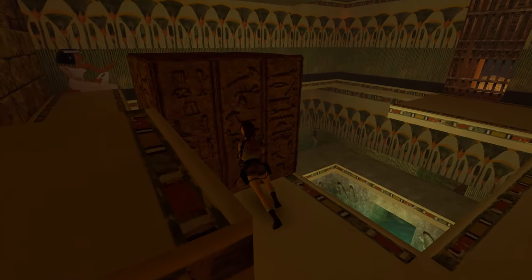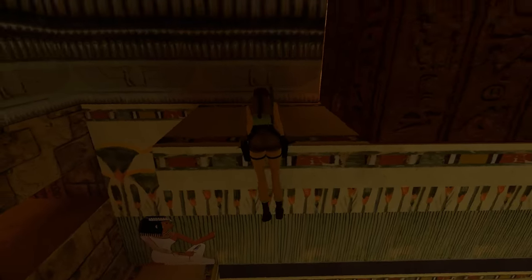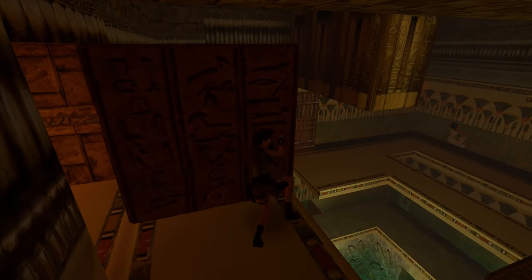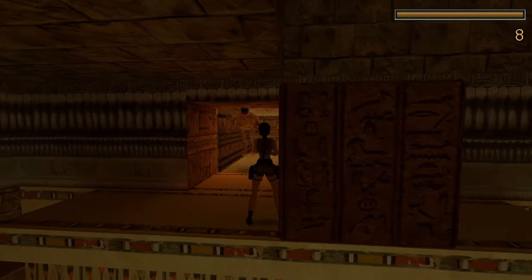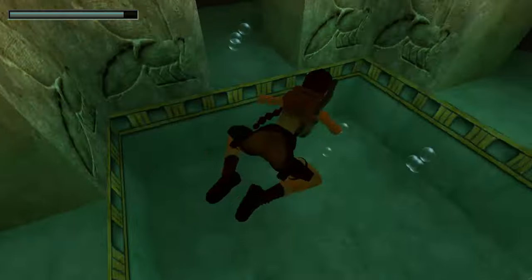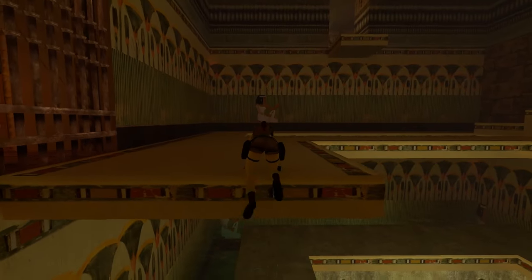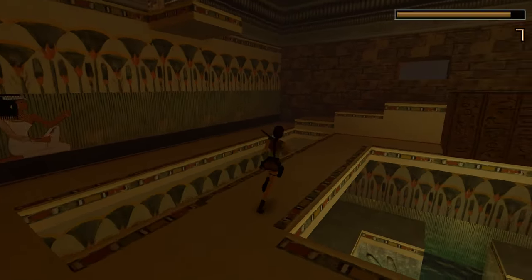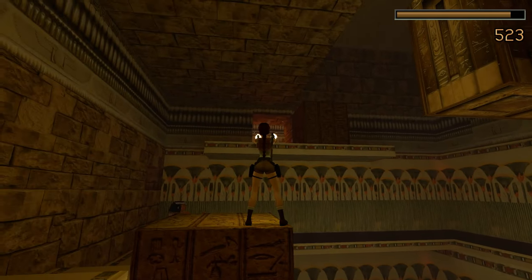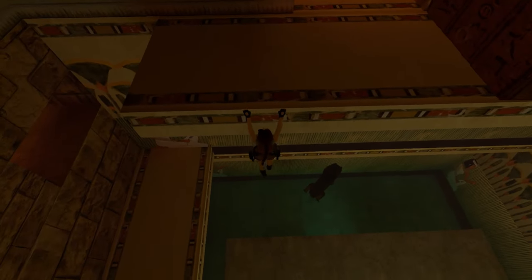Get your shotgun ready as soon as you push that block out of the way. We're going to make a quick escape but deal as much damage as we can, because the enemy is one of those ridiculously fast, insane, exploding mummies. We managed to hit him at least once with a shotgun blast — we received some small damage but saved a lot of time. Trying to kill this thing with just magnums from safety takes a while.